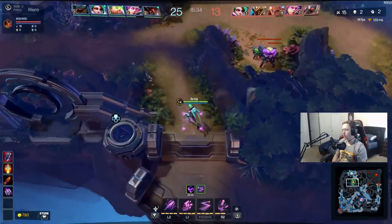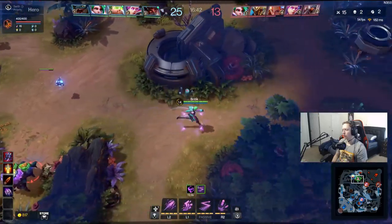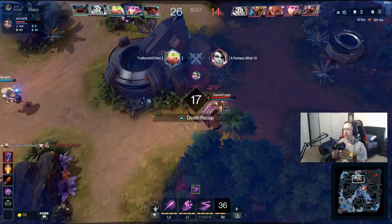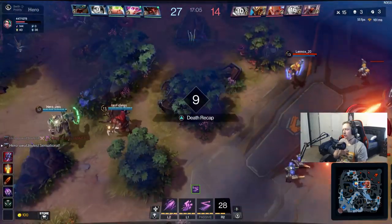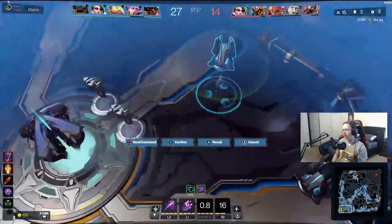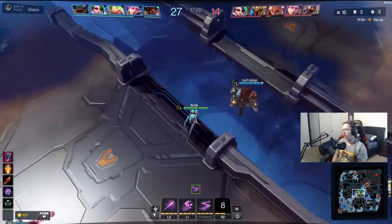So here's a sample build: first item is raw attack damage like Eclipse; second item is attack speed and damage like Rift Claymore; third item is crit chance like Plasma Blaster; fourth item is your lifesteal like Crimson Mask or Devil's Mutation. That leaves you with your fifth and final item — not counting boots as part of your item slots.